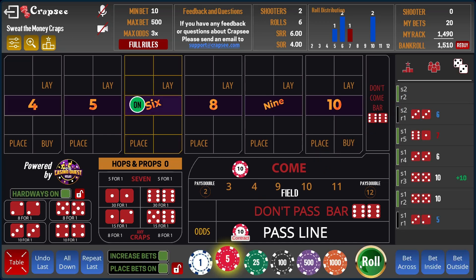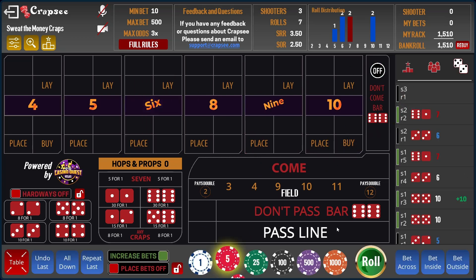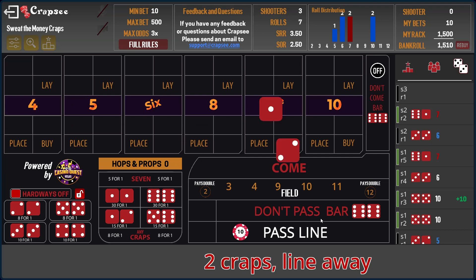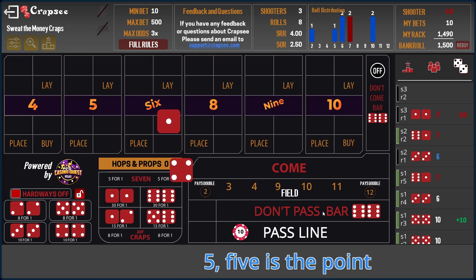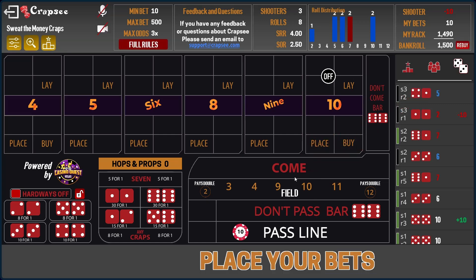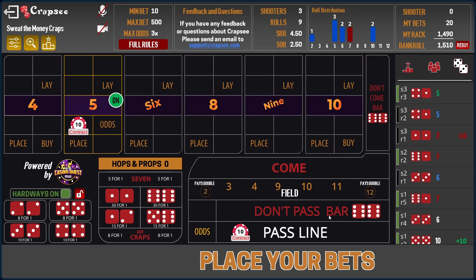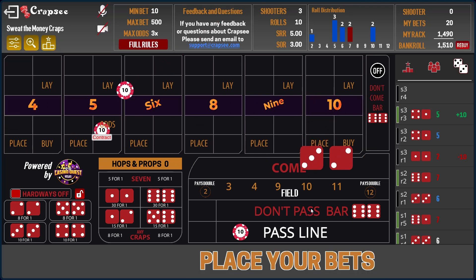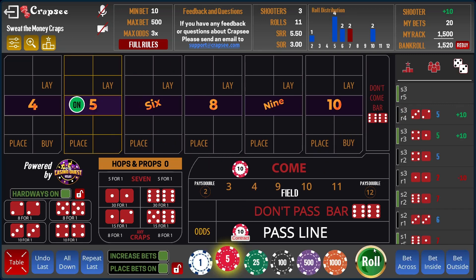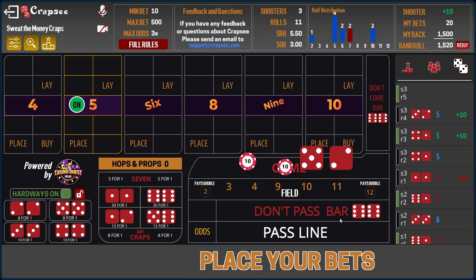Shooter number one: we were up $10. Shooter number two: broke even again with the seven because we had $10 on the come and $10 on the pass, so they cancelled each other out. Shooter number three — this is what we don't want to see — those low numbers just taking our money away. We go out on the five and hit the five, so we got paid on the pass line. The $10 hit, so we restart the system with $10. There's the seven — break even, $10 for $10.